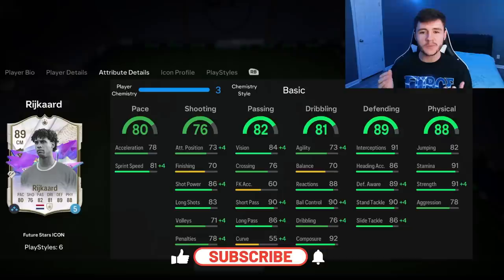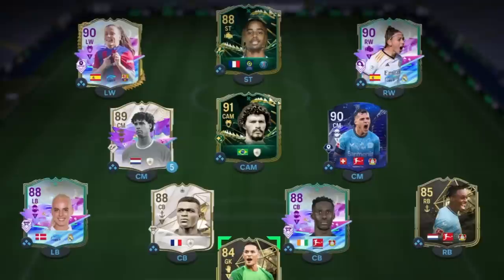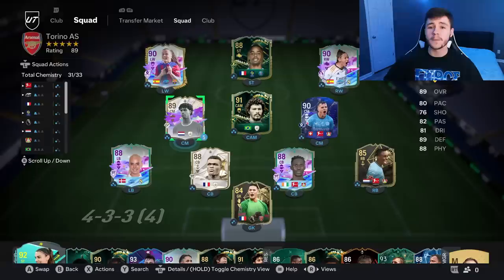If you guys enjoy these FC 24 player reviews, go ahead and leave a like on today's video and also consider subscribing to the channel if you are new. This is the team we're going to be using in Division Rivals to test out the new Rykard card. We're going to be playing him at the center mid position in the 4-3-2-1 formation as a more defensive-minded center mid. Let's jump into game number one and see how good this card really is.